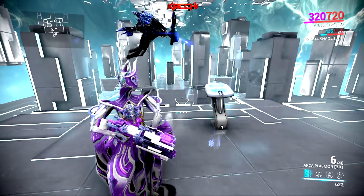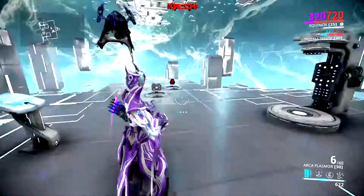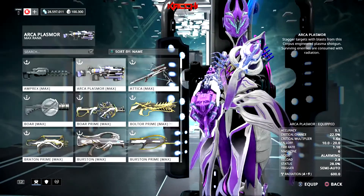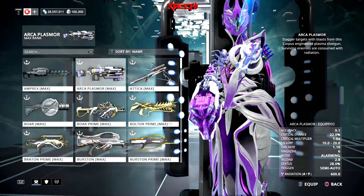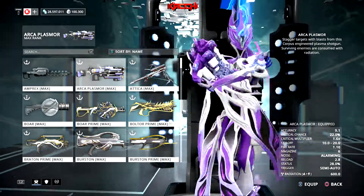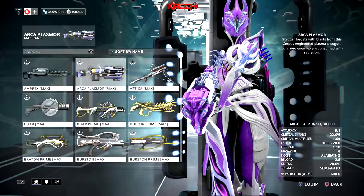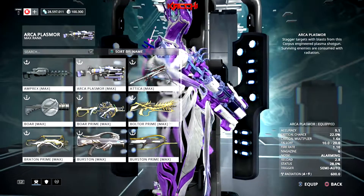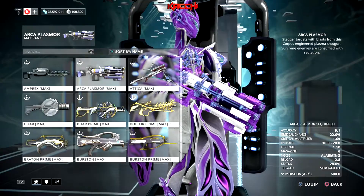Welcome back to another Warframe video. Today I'm talking about the Arca Plasmor, our plasma shotgun. Looking at its regular stats: 22% crit chance with a 1.6 multiplier, falloff from 10 to 20 meters, low fire rate, a magazine of 6, and a reload of 2.8 seconds. Status is at 28%, and it does pure radiation since it's a plasma shotgun.